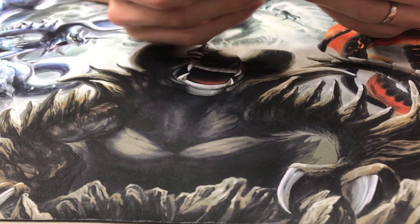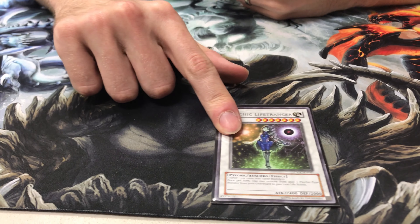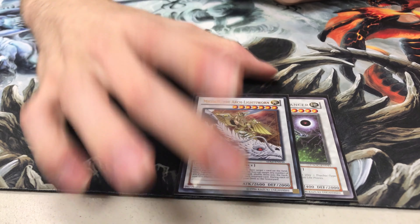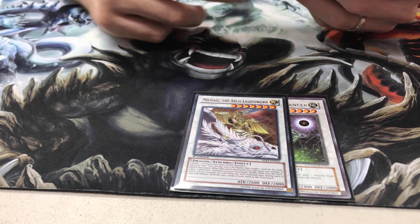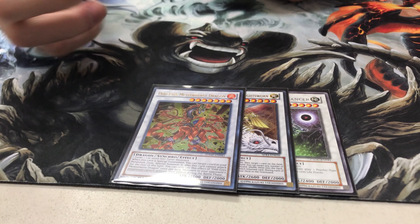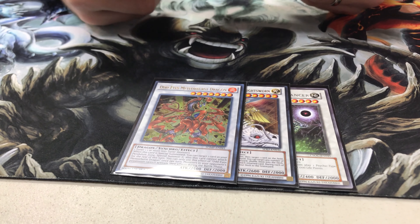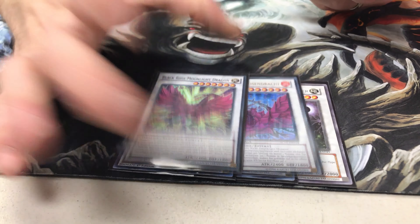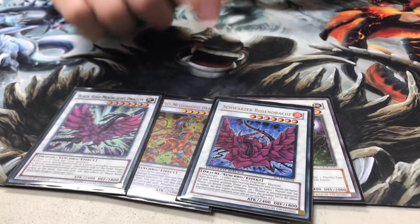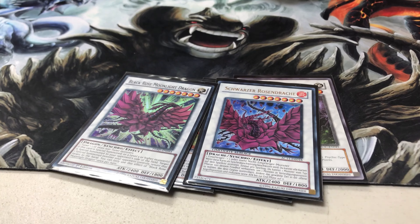For the level sevens, we have more because they're sometimes better to go into than Zeta. One Psychic Lifetrancer, one Michael — since all the PsyFrames are light monsters and its effect is still really good — one Meteor Burst Dragon because its effect is really good during the battle phase. And then my babies: Black Rose Dragon — I always run a deck with her if I'm running Synchro — and my alternative baby, because why not.